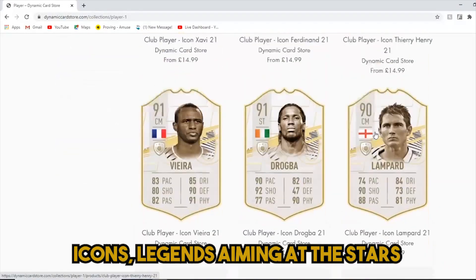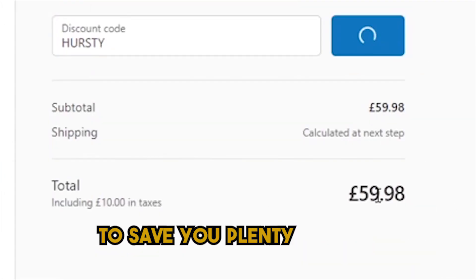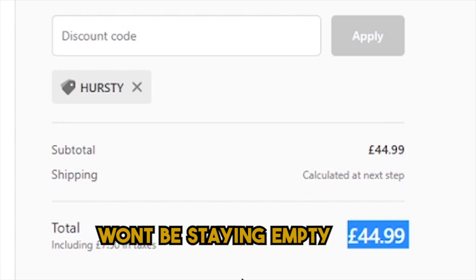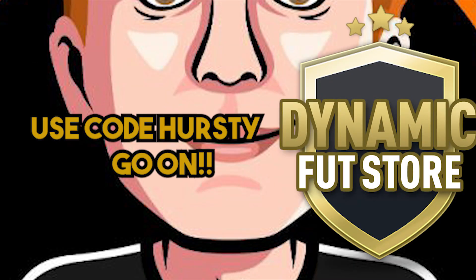DynamicCardStore.com to get the cards, icons, legends. Aiming at the stars — use code Hersey at checkout to save your points. Your bank account won't be staying empty. DynamicCardStore.com, use code Hersey.